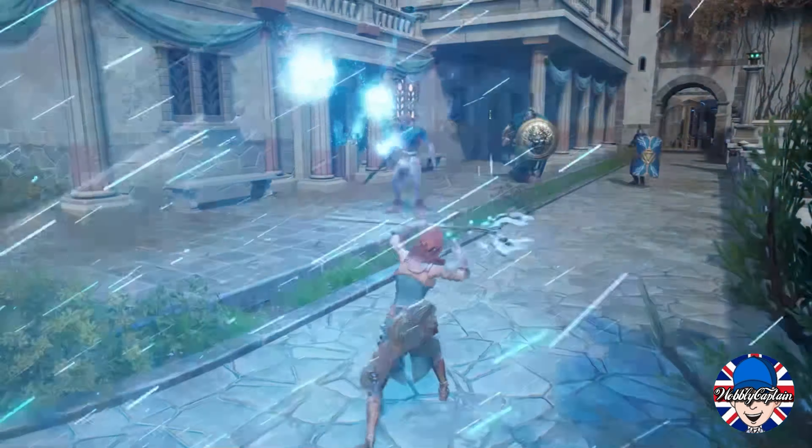On top of that, Hilda possesses the ability to bestow her weapons with great elemental powers. Use magic, fire, frost, or electricity to vanquish your foes, or traverse locked paths to new lands, shortcuts, and secret areas hidden away. Players start their journey with the ability to power their weapons with magic; the other elements will be discovered as the events of Asterogos unfold.